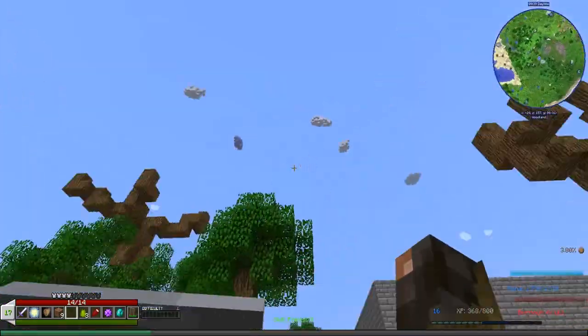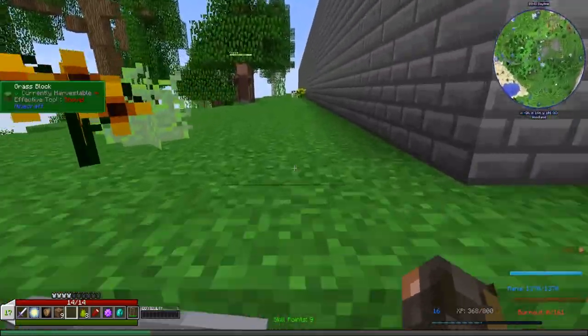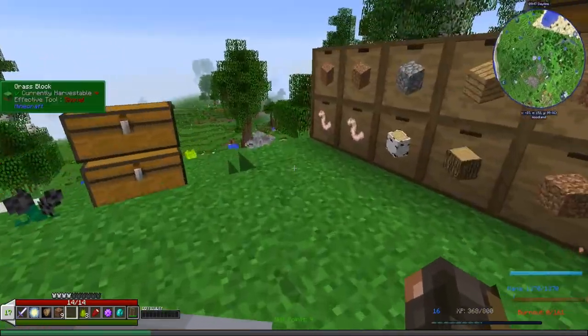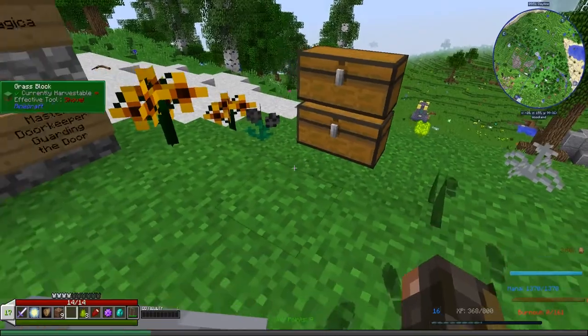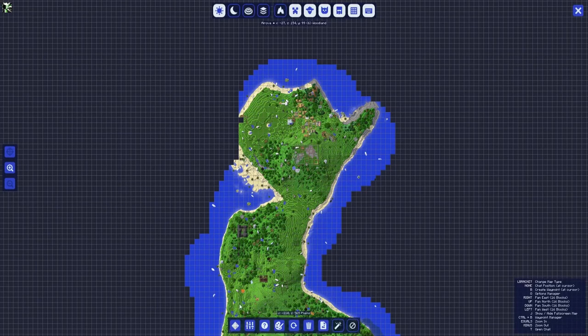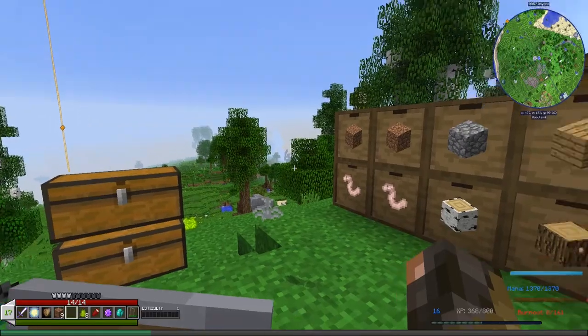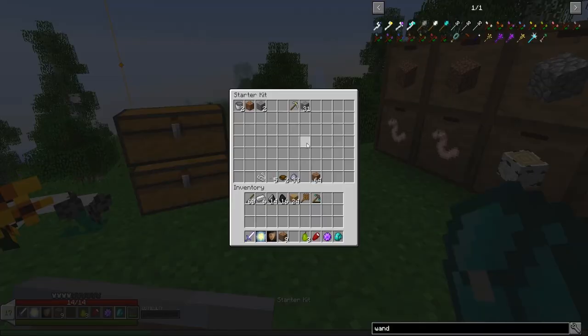I promise I intend to do it eventually, but not today. Today I am finally going to start what you guys asked me to start, which is blood magic. I have a handy little written guide that somebody linked. The first thing we need to do is find a hunter — actually, the first thing is to find some money, because you have to buy the snares.